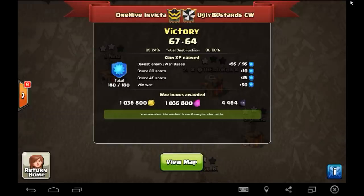What is going on guys, Wiser here bringing you the recap of the last war in Invicta. It was against this ugly bastard CW clan, this German clan level 7. Victory for Invicta 67-64, great job guys.